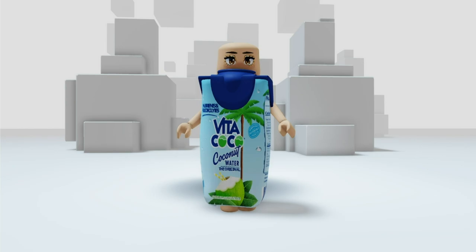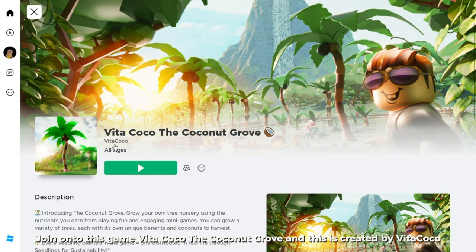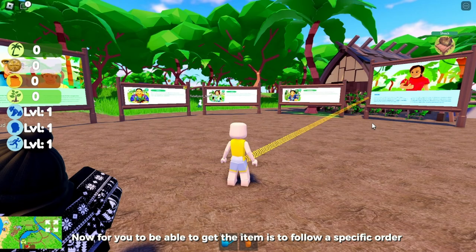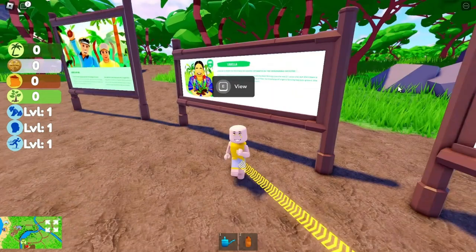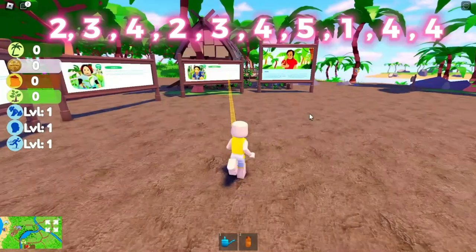Join Vita Coco The Coconut Grove, created by Vita Coco. Once you're in game you will see newly added boards. To get the item, follow a specific order: follow the numbers on screen and walk to the boards in number order. This is very easy — you just need to click on view on each board and press X when you're done. You will get the badge once you've finished following the numbering order.